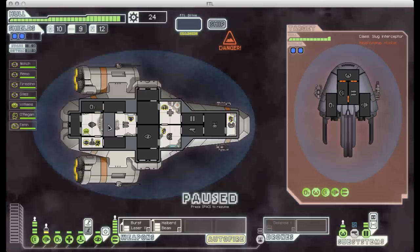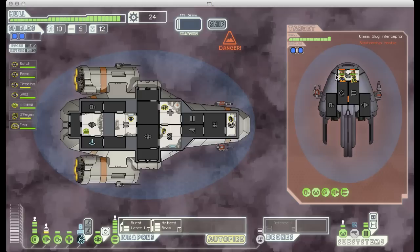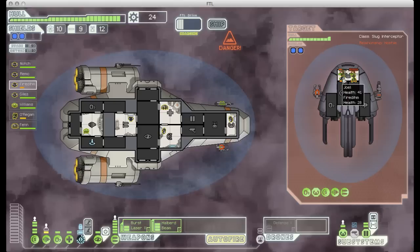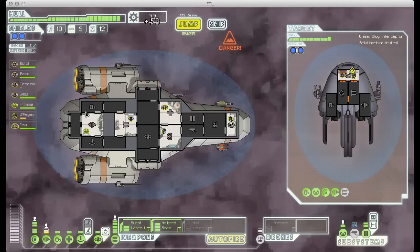Here we come across an enemy ship. It's very small, so judging by the size I'm pretty sure it's only got two crew on board, which means I can probably take them in a fight. So rather than using my weapons, I'm just going to board them immediately. This is going to be a pretty close fight because my human is actually losing that battle. My Mantis is winning, so I have to keep very close tabs on his health. But we were able to pull it off, my Mantis leveled up combat, and we get a lot of scrap and a free weapon.